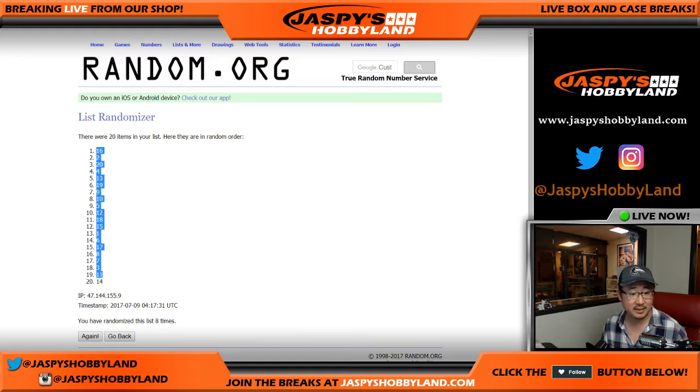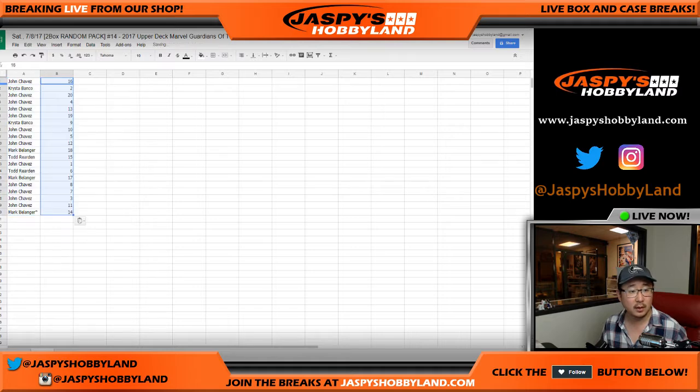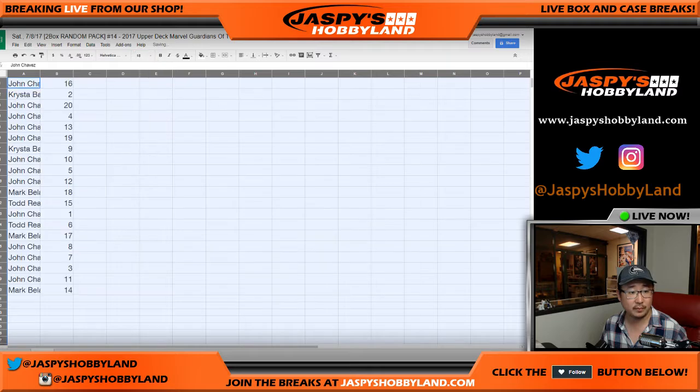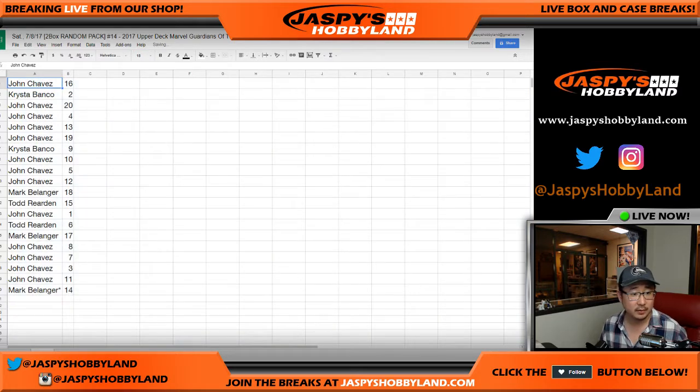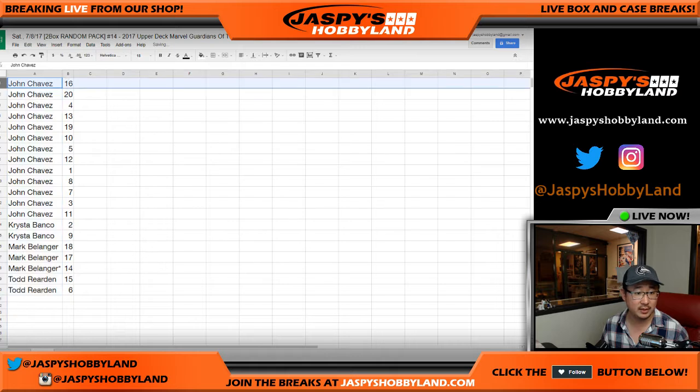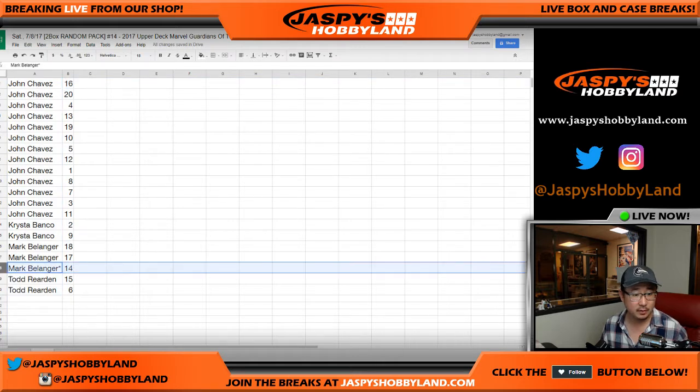After eight times we got pack 16 down to pack 14. Per tradition, we will be breaking these in alphabetical order. All right, so there you have it — Mark, you have 14. John, you have 16. We'll alphabetize by your first names. Krista, you have two and nine. There's John with 16, there's Mark with 14. All makes sense.